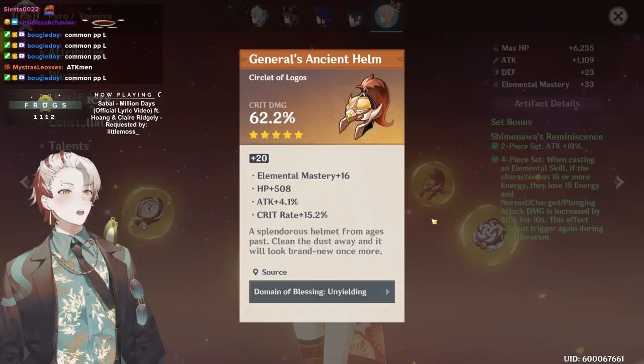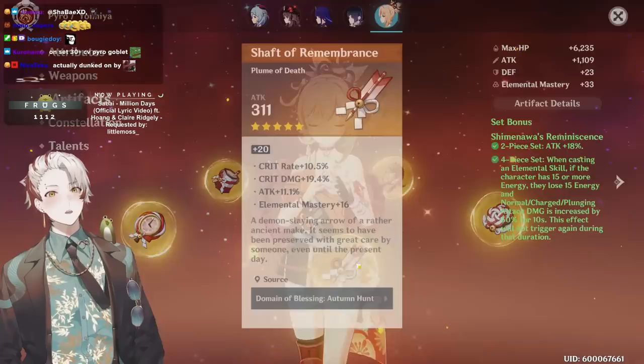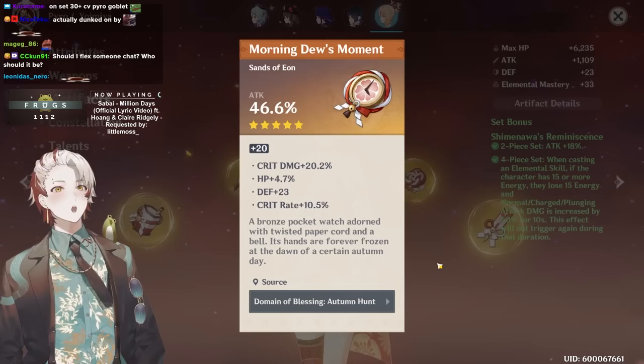That's really cool man — 15 crit rate, that's really cool. You have a 42 CV piece, that's really amazing. We have 40 CV with 11 attack, perfect substats. Nice build man, I respect it. That's really cool, you have a really cool build.